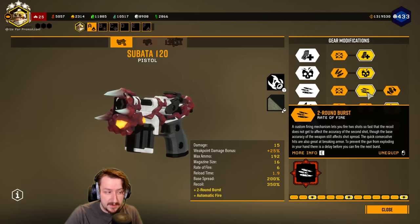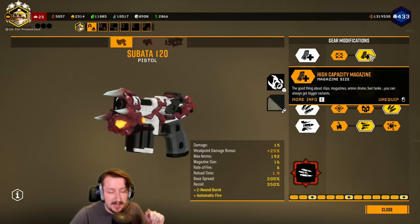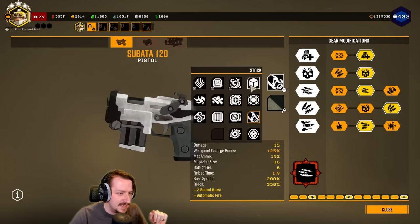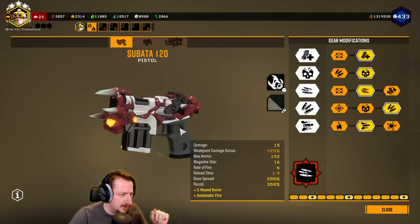I'm taking the two-round burst fire, so every shot you fire sends out two rounds. I'm also taking the new blow through rounds, increased magazine size, increased damage, and extra ammo. We also have the new infected skin on it - this is what we're going to get in season 4 of the battle pass, which is pretty cool looking.